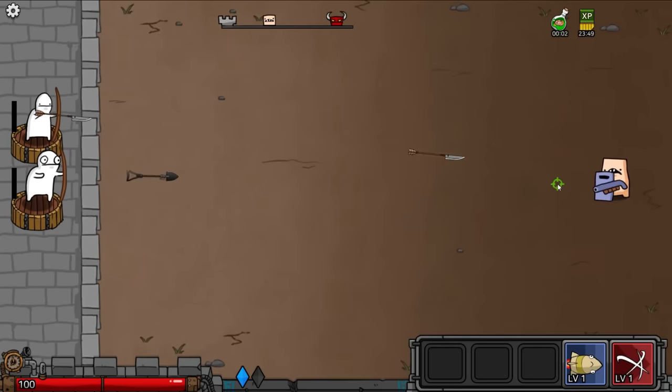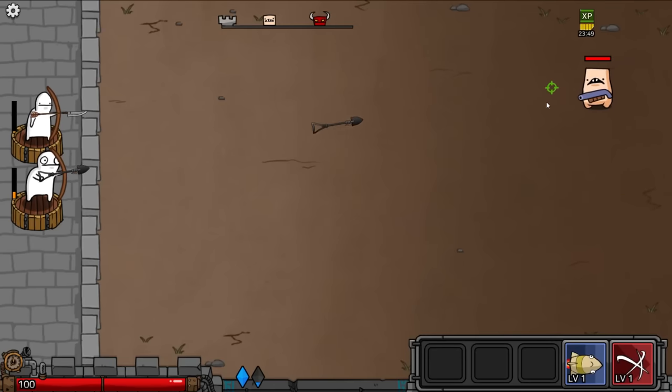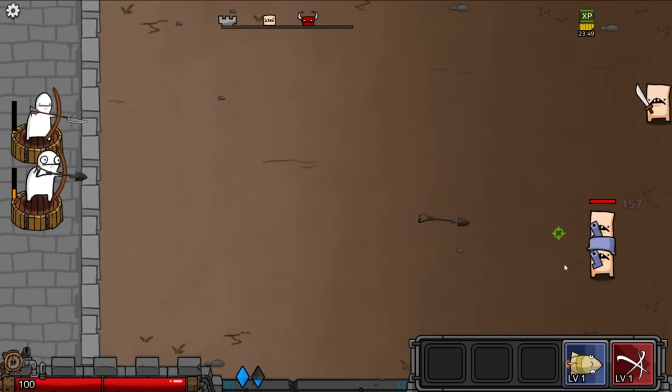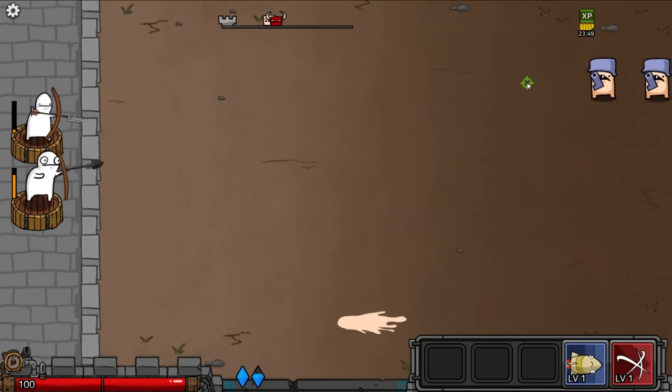We shoot it pretty fast — and it kind of stuns them. 351 damage! So we just got an amazing item. We also have this new upgrade that looks like a missile. So we're going to use it when the big wave comes at the end.